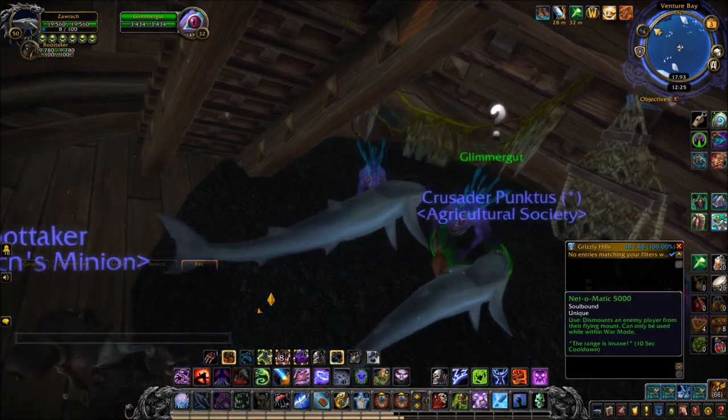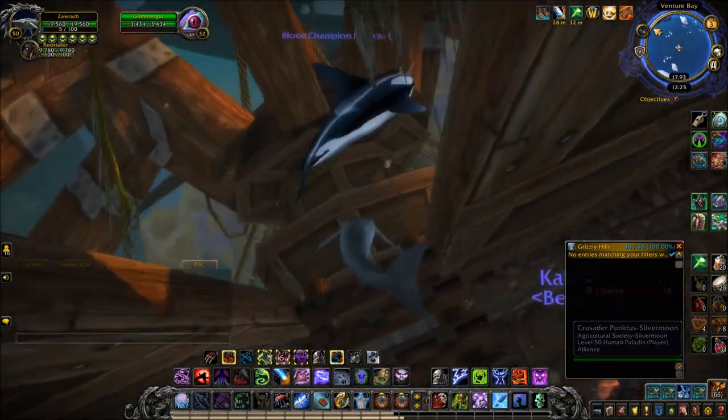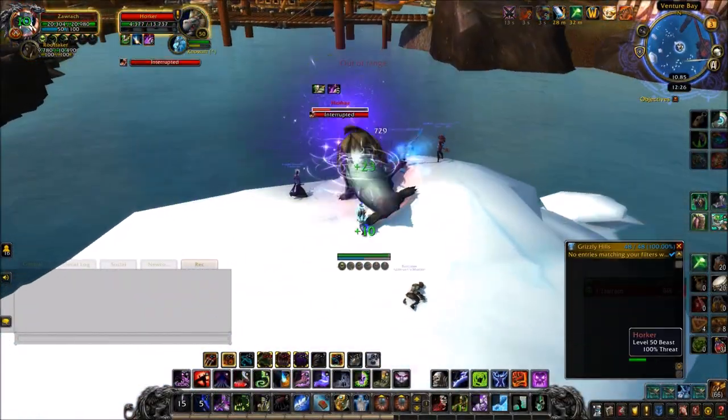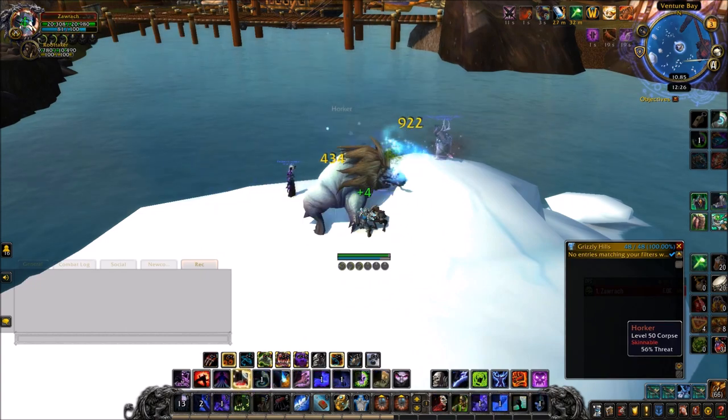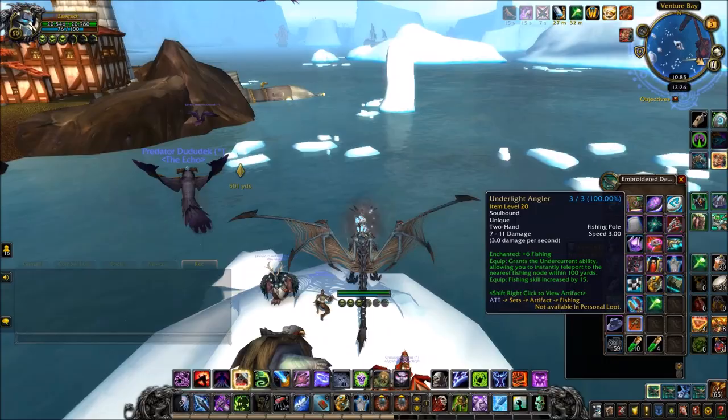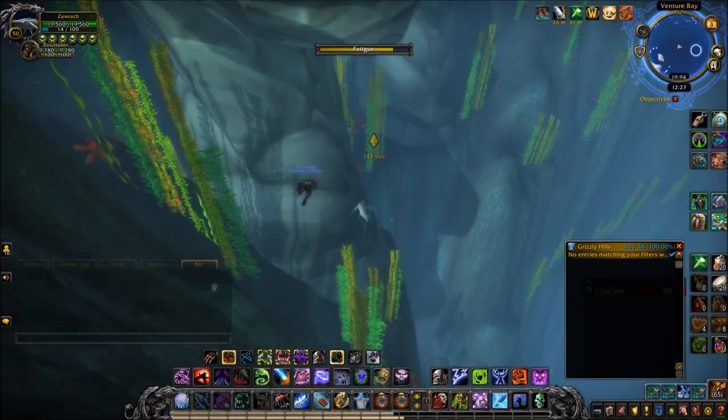The next quest just requires you to swim a little bit further west to another iceberg where you just kill one quest mob, loot him, and then return. It's kind of these very simple quests - nothing too crazy or secret - so at this point you could just follow the quests as you go.